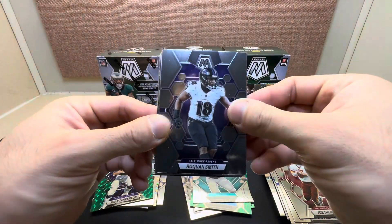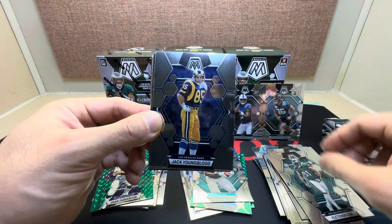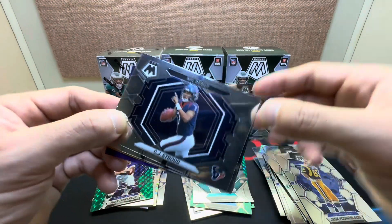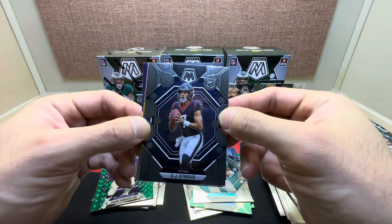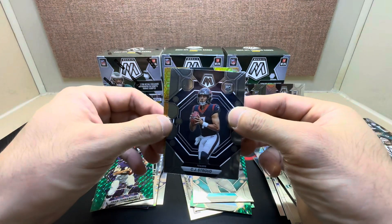Second blaster, pack one: Roquan Smith, Fletcher Cox, Jack Youngblood. There we go — nice NFL Debut CJ Stroud, take that! We'll take a CJ Stroud base, and hopefully it keeps on coming because we got a Honeycomb behind him.